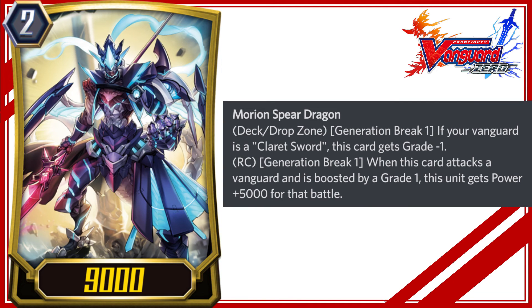Morian Spear Dragon. Dex Slash Drop Zone, Generation Break 1: if your Vanguard is a Claret Sword, this card gets grade minus 1. VC, Generation Break 1: when this card attacks a Vanguard and is boosted by a grade 1, this unit gets power plus 5000 for that battle.